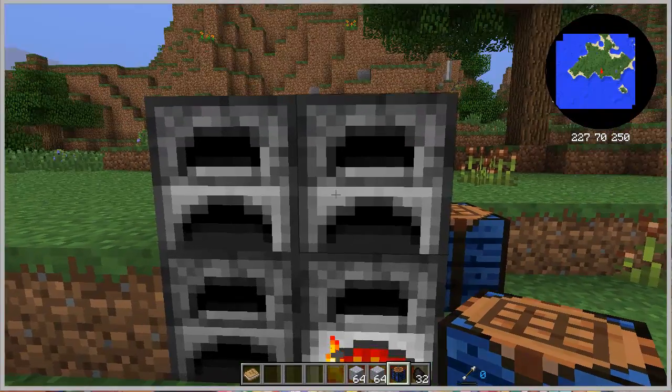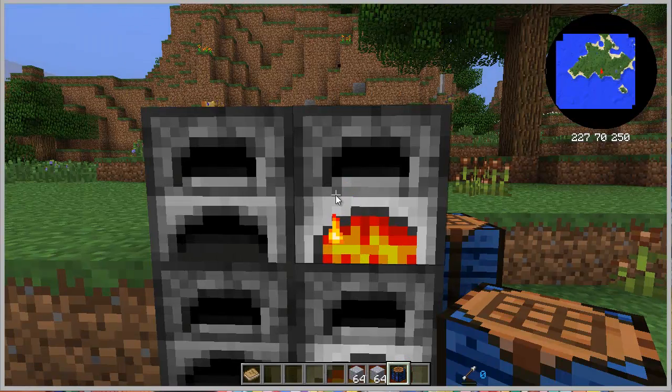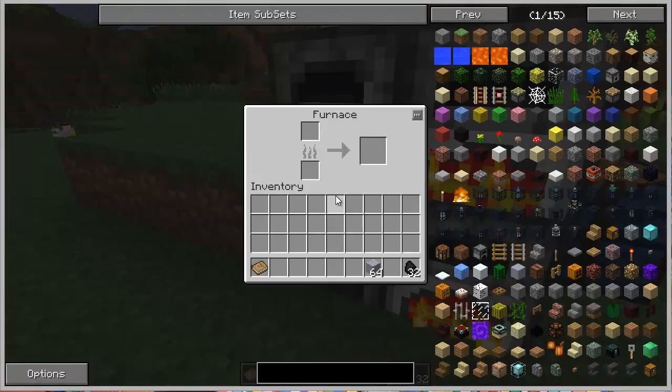You guys probably think: why, if you're in creative mode, are you not getting everything directly from there? Because I want to show you guys how exactly it works, just in case — so you're like in survival mode. That's the full idea.